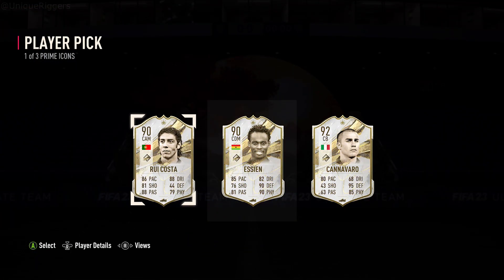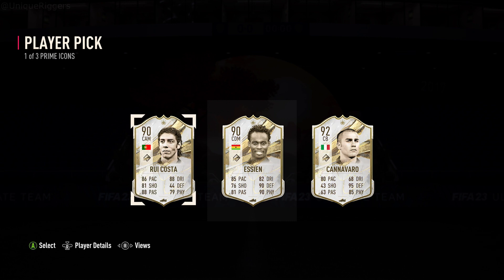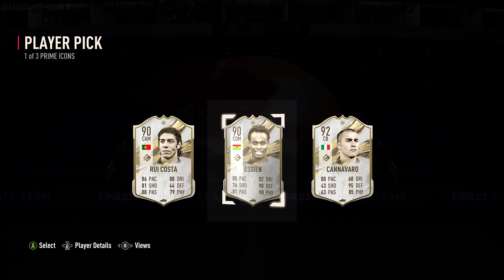Show me someone good here. Essien is a good card, but he doesn't fit my team. Cannavaro - I know he's a good card. Rui Costa, definitely getting avoided. So it's between Essien and Cannavaro.